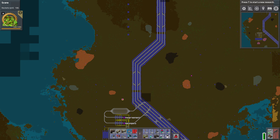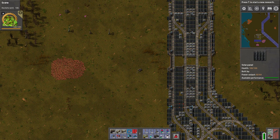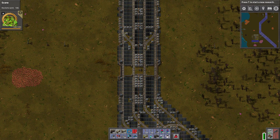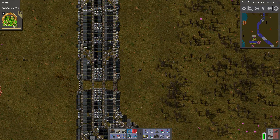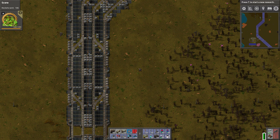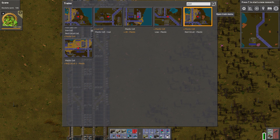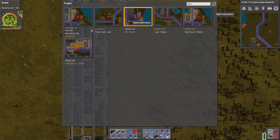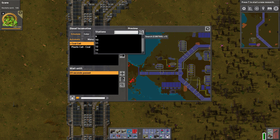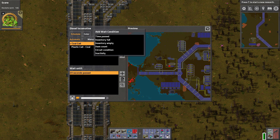We've got a number of different ore patches here. Here's the coal cell up here — I've got to put in a radar so let's remember to do that. There is one train going from our coal cell one to the plastic cell, so we're going to repurpose him. He's currently going from coal cell to plastic cell. We want him to go to coal cell two — I renamed it, yeah, go to coal cell two.